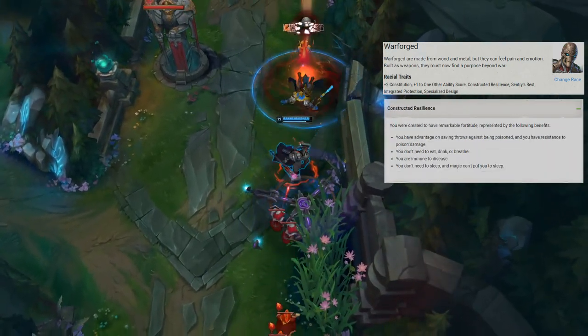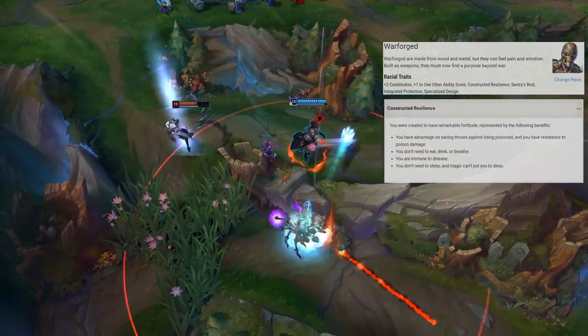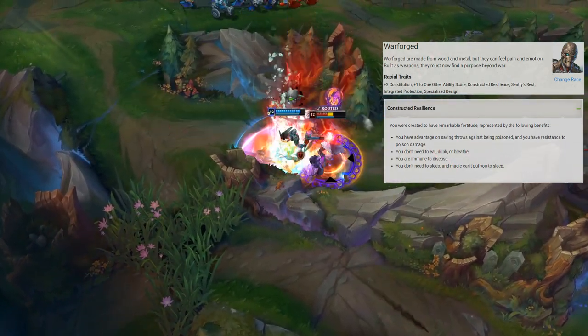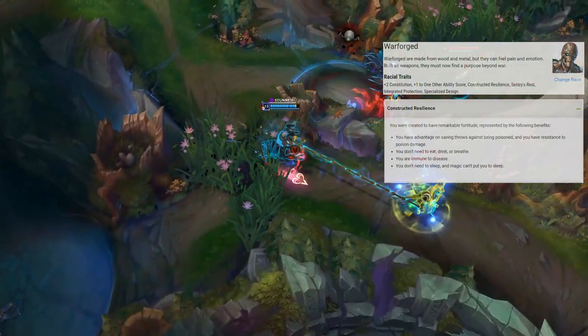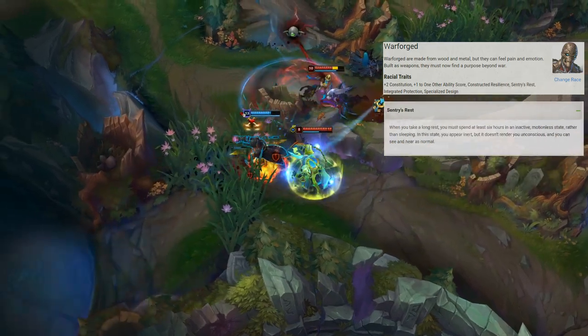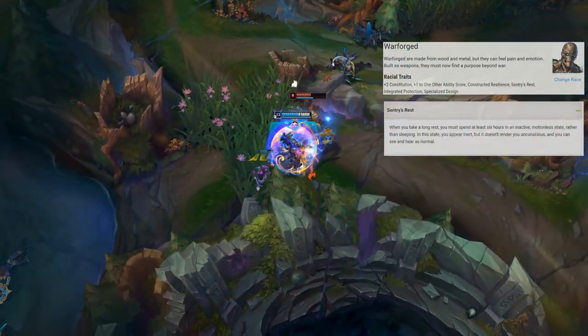Constructed Resilience is a racial trait giving Warforged advantage on saving throws against being poisoned and resistance to poison damage. You don't need to eat, drink, or breathe, you're immune to disease, and you don't need to sleep and can't be put to sleep magically. Warforged also have Sentry's Rest, which lets you stay alert while taking a long rest.